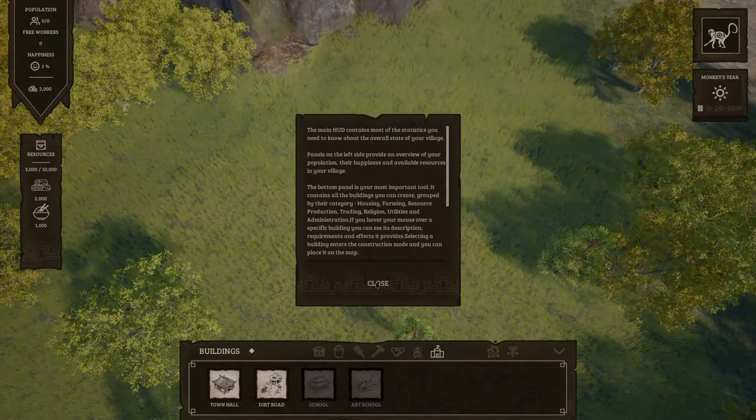The main HUD contains most of the statistics you need to know about the overall state of your village. Panels on the left side provide an overview of your population, their happiness, and available resources in your village — which is sort of standard for a city building, village building thingy doodah game. The bottom panel is your most important tool — it contains all the buildings you can create, grouped by their category.